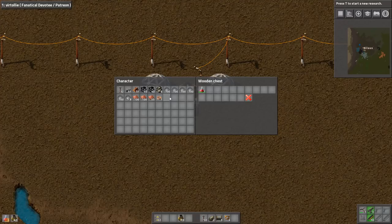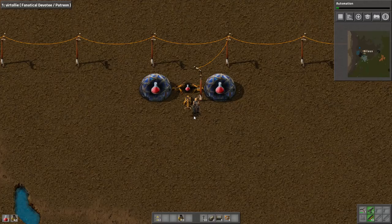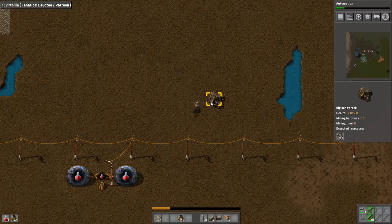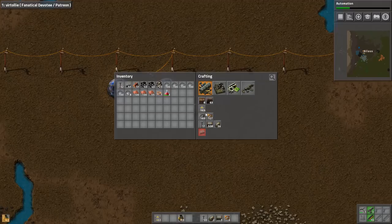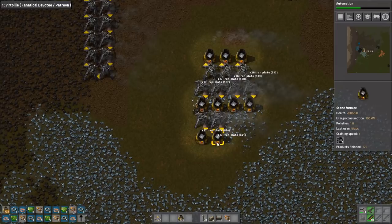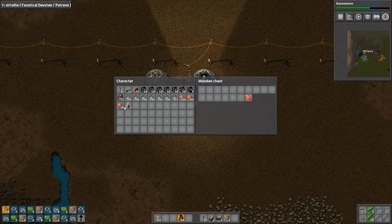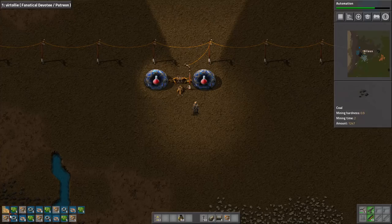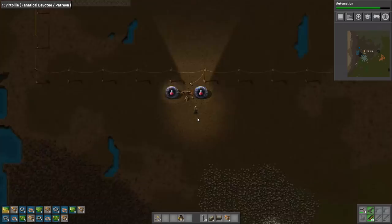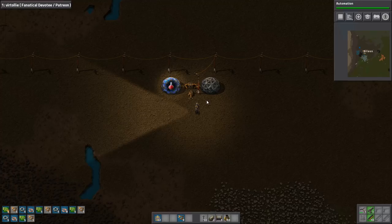We'll get the first science — automation. This is always the one you want to take first. I couldn't really figure out a reason why you would take anything else as the first thing. We need to start building a lot of internals because we're going to need them when we get the first automation running. We get a lot of iron and then the first bits and pieces. We have electricity and science — those are pretty good milestones, and it's still the first episode.